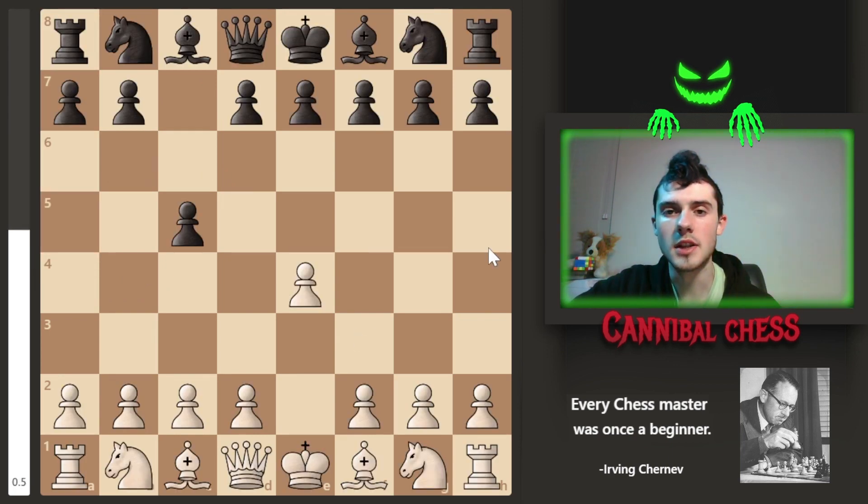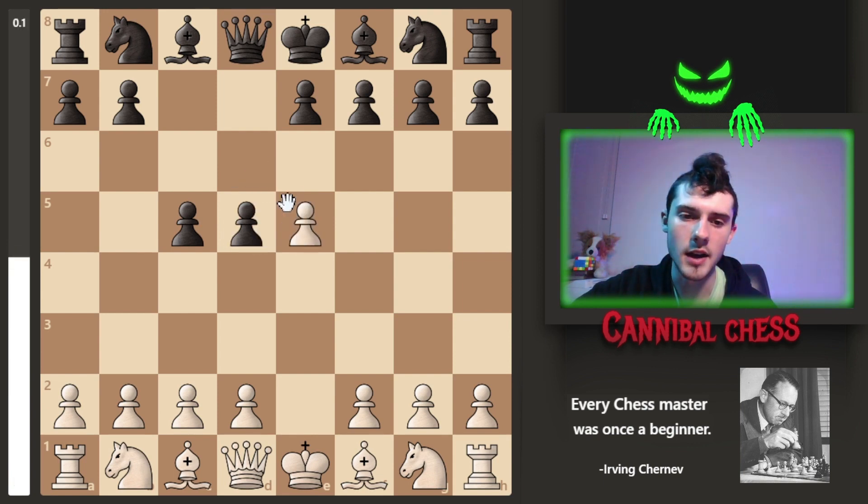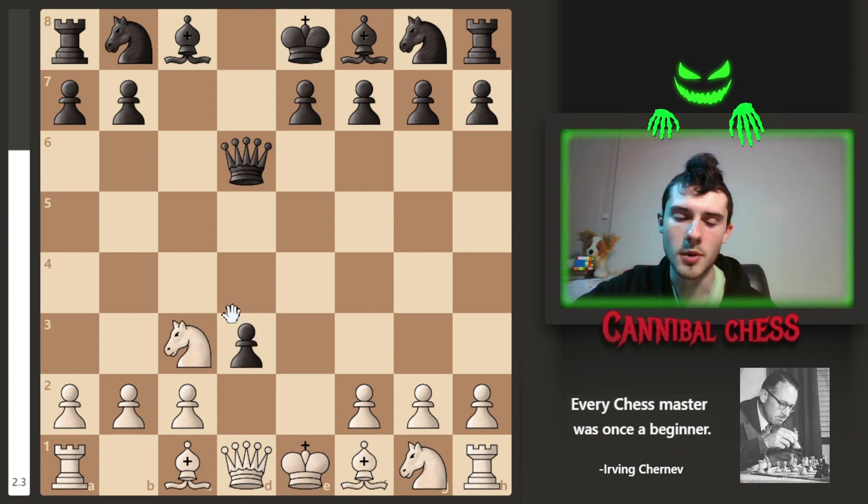The exception to taking diagonally that I mentioned earlier is called en passant. It's when you or your opponent makes it to the first rank of your side or your opponent's side — for white, that would be making it to the fifth rank. If black plays a move where the pawn is side by side with white's pawn, then you can actually take sideways and it captures the pawn. You can do the same thing as black — if white plays that move, you can take the pawn like that.